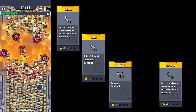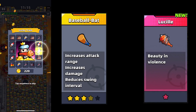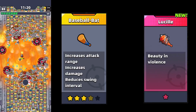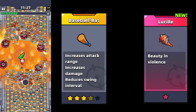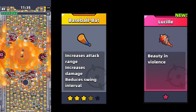The first weapon we will look at today is the baseball bat. This weapon is strong enough, and based on my observation, it is the only weapon in the game for which evolution is not needed at all — it happens by itself. As soon as you upgrade the baseball bat to five stars, you will get a modified weapon called Lucille. It hits the radius around you and is very well suited for passing Chapter 4.